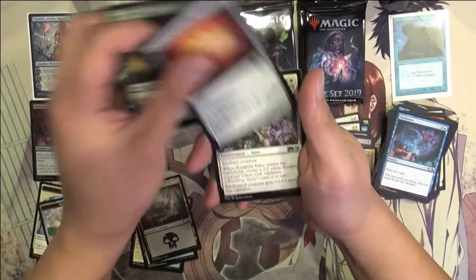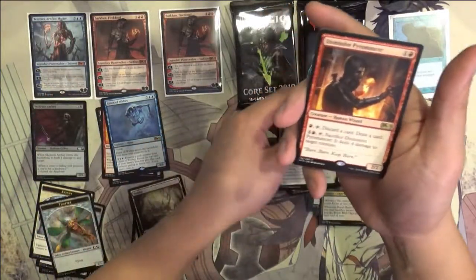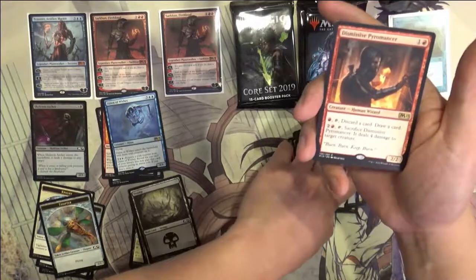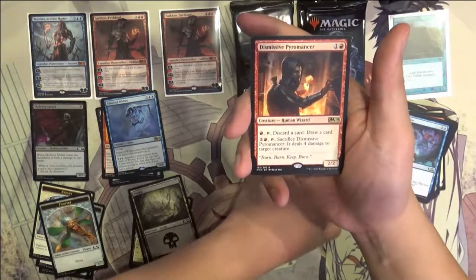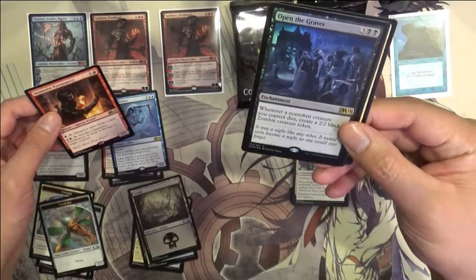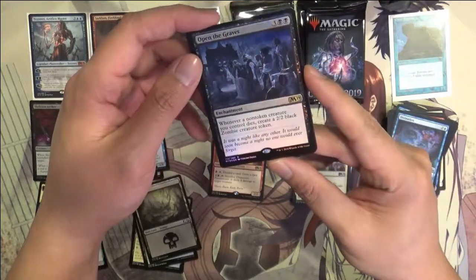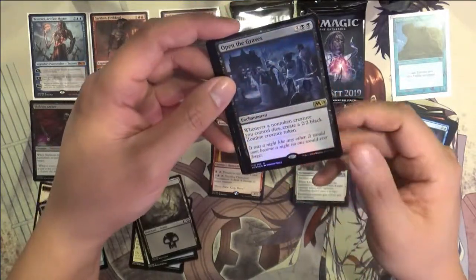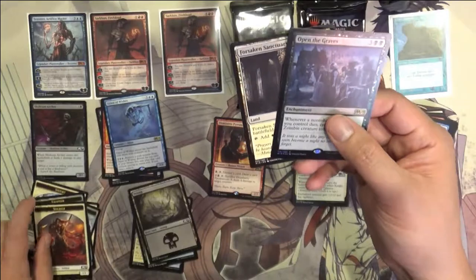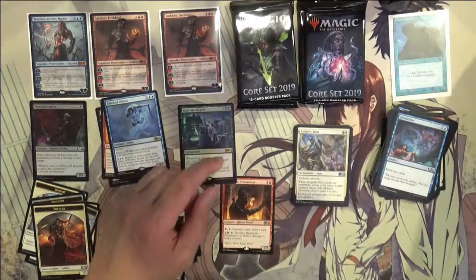Paradise, Arcane Encyclopaedia, Knightly Valor, and Dismissive Pyromancer. Never was a big fan of those draw-one-discard cards. Oh — Open the Graves, Foil Rare. When a creature dies, you get a token. That sounds a little pricey, but it sounds pretty good. Save that card.